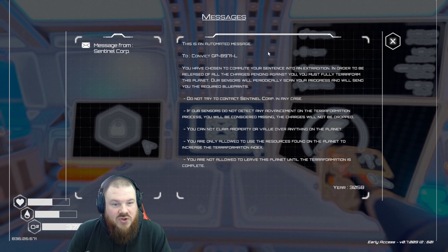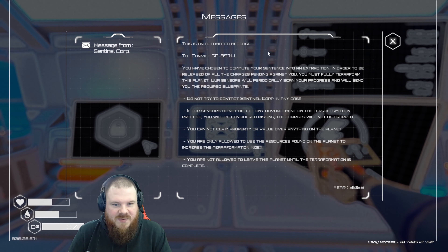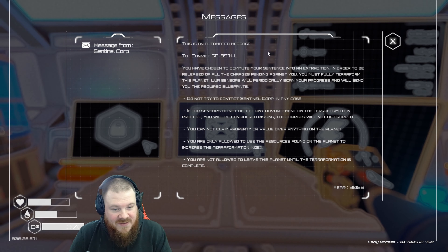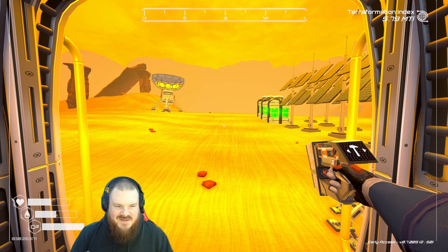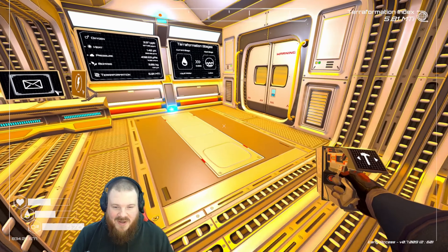This is an automated message. To Convict GP8971L — you have been chosen to commute your sentence into an extradition. In order to be released of all the charges pending against you, you must fully terraform this planet. Our sensors will periodically scan your progress and will send you the required blueprints. Do not try to contact Sentinel Core in any case. If our sensors do not detect any advancement on the terraformation process, you will be considered missing. The charges will not be dropped. You are not allowed to leave this planet until the terraformation is complete. So we're a prisoner — we're a convict. And terraforming this planet, that is our sentence. What did we do? This is literally a punishment.